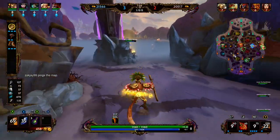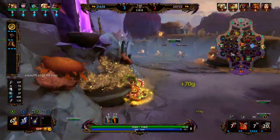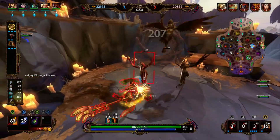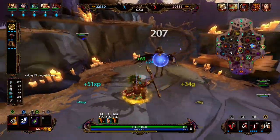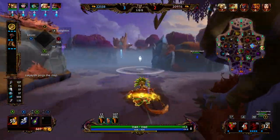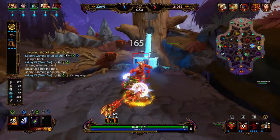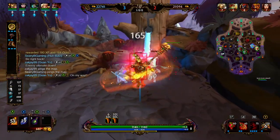We pick up our speed buff, then hit the jungle shrine. The jungle shrine gets a chalice every time a jungle camp goes down for us, and whenever we give it one basic attack it gives everybody on our team some gold. You do want to try to hit it whenever you can.